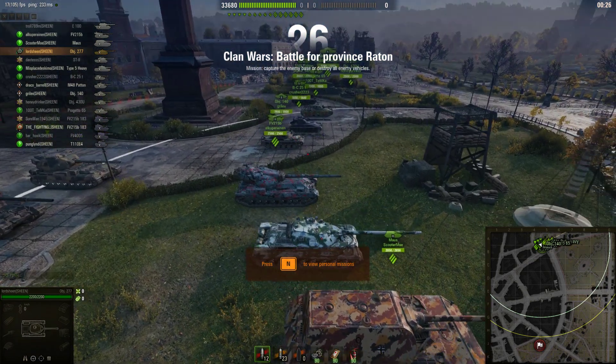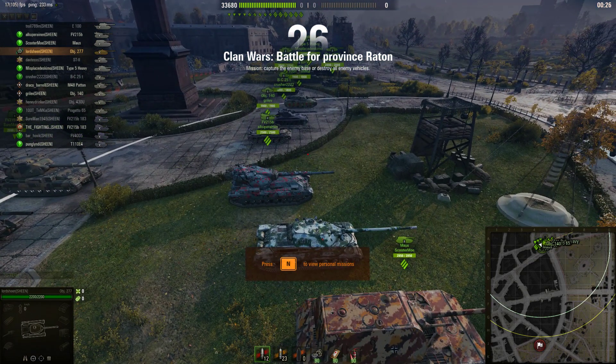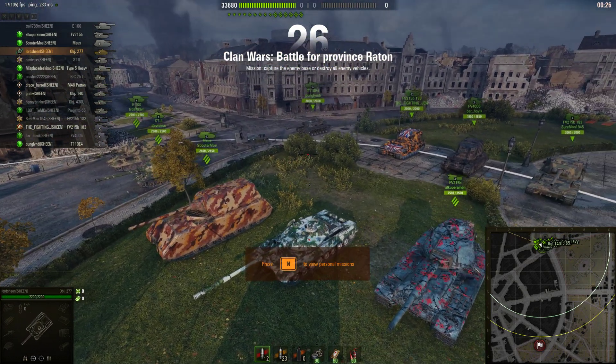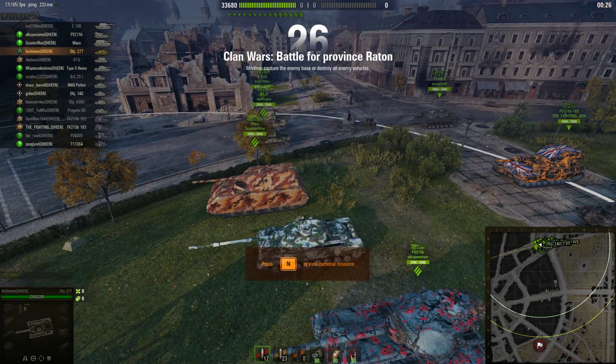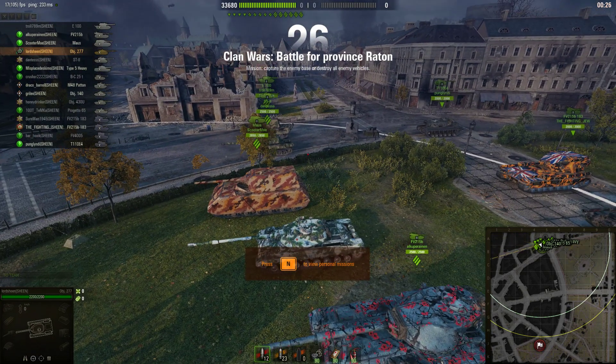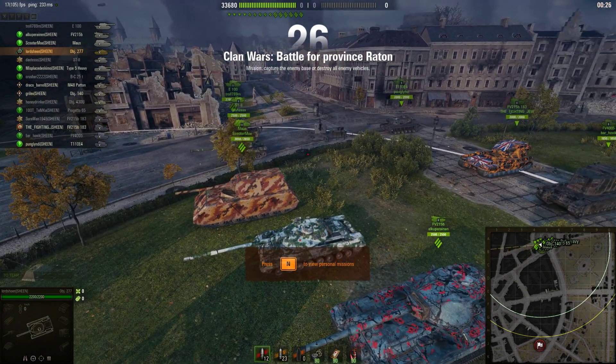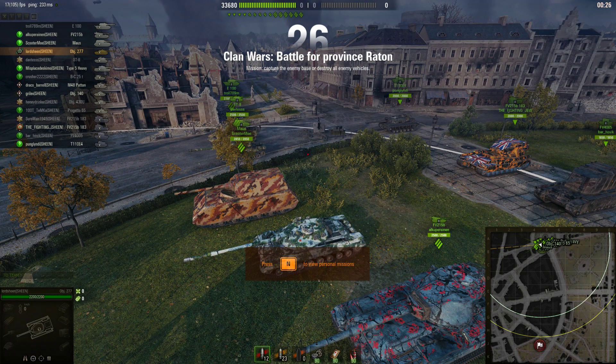Right at the top we're just going to go top-bottom. E100 — interesting choice, since there are tanks that are just completely better than it. But Troll 789M could be somewhat of a prodigy. You know, you might do that sometimes if you have a player who is exceptionally skilled in a tank that's not quite meta.